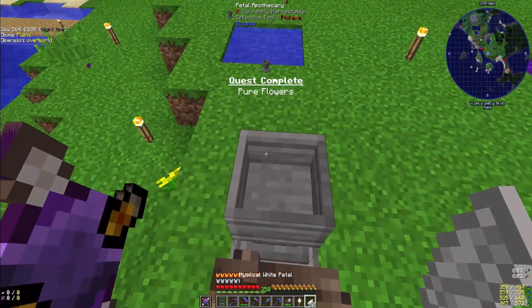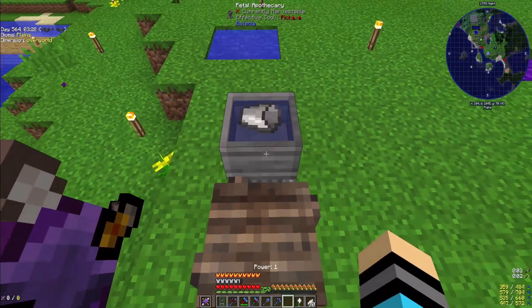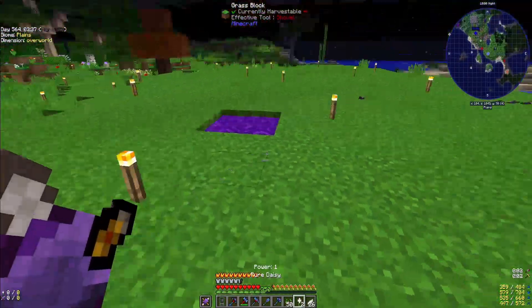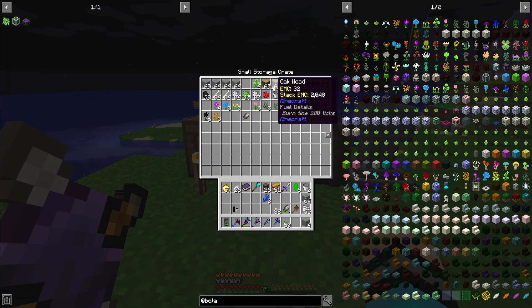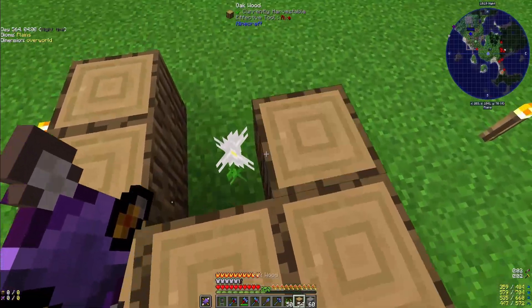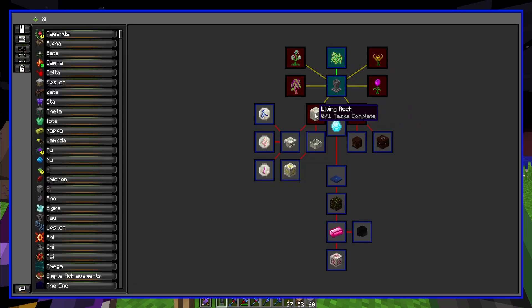I say we should get two of them, and you'll see why in a second. So what these pure daisies do — you place them down and they turn wood and stone into living wood and living stone, which we will need for the quests. I like to do two of them so it does one of each. That takes a little bit of time but there we go. Now we get living wood and living rock.